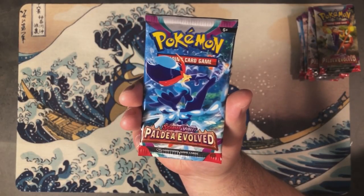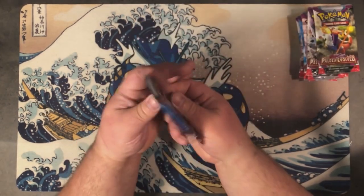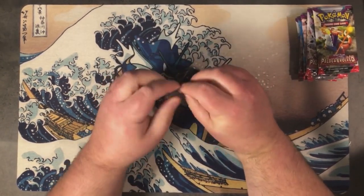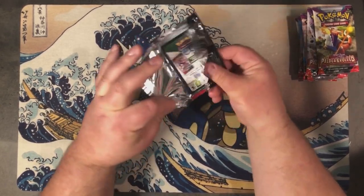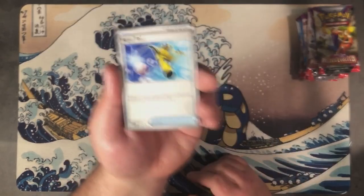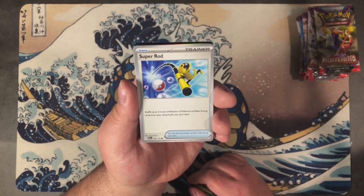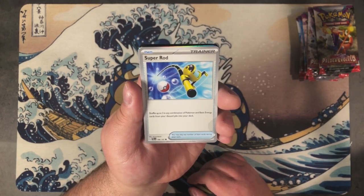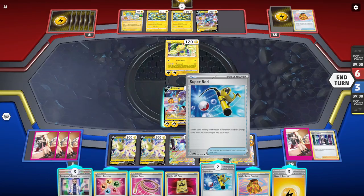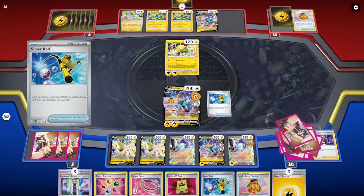Next up, pack two features Quaquaval on the pack art. We start off with Super Rod, which is a really good card. Super Rod allows you to shuffle up to three in any combination of Pokemon and basic energy cards from your discard pile back into your deck.